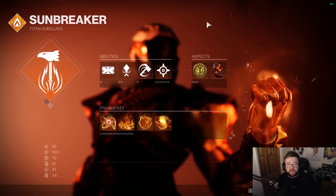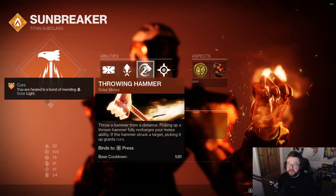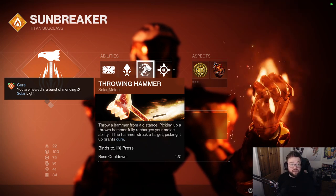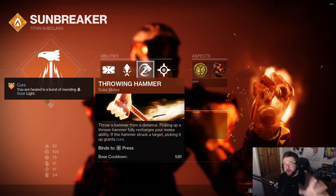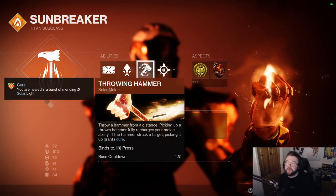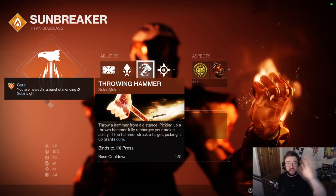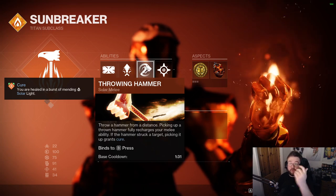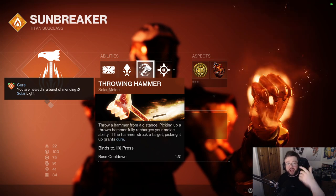Now let's look at the class abilities, starting with the melee ability — this is what we're centering the entire build around, and you'll barely be using anything else. Throwing Hammer: when you throw your hammer, it can hit an enemy or a wall and drop on the ground. When you run over your hammer, you pick it back up and it's ready to be thrown again. You essentially have infinite hammers.